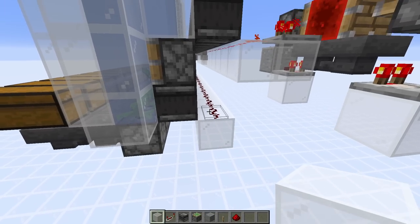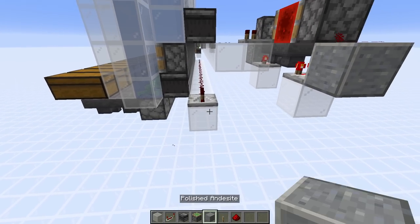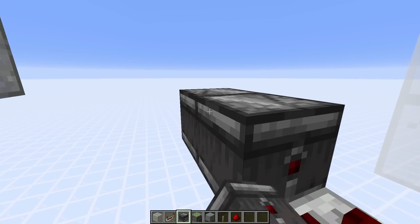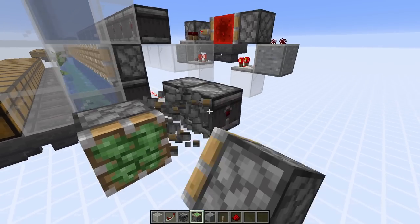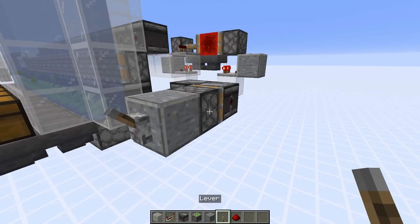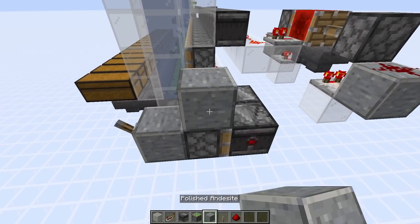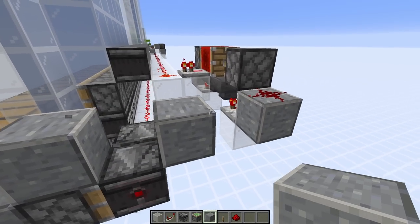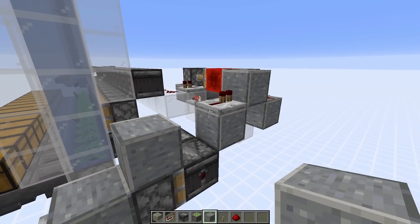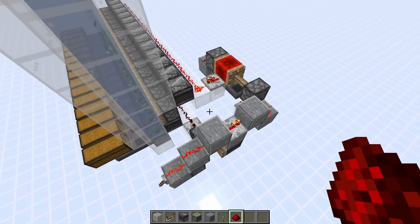For the dispenser clock, on the bottom redstone line add a block, a repeater on the second setting, then a temporary block next to it and an observer facing it. Remove the temp block, add another observer facing the first, a sticky piston next to that, and a solid block with a lever to turn the clock on and off. To link both clocks to one lever, add a block on top, a block beside it, a redstone repeater on top with a solid block in front and behind, and redstone dust connecting everything. Now both clocks can be toggled with that single lever.